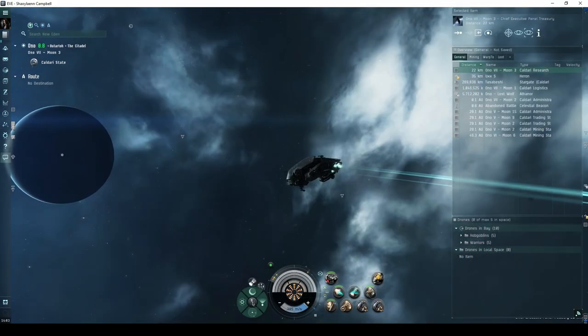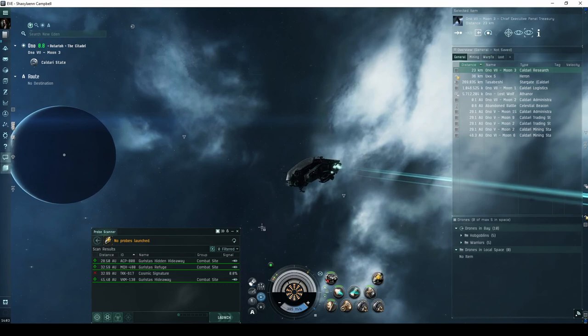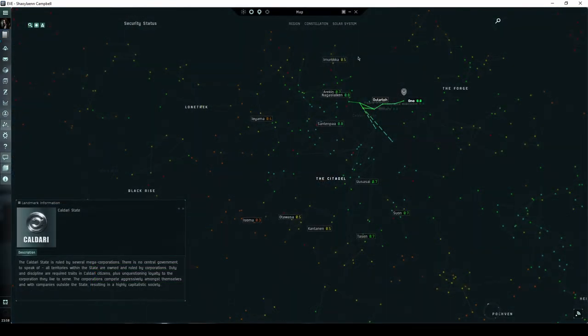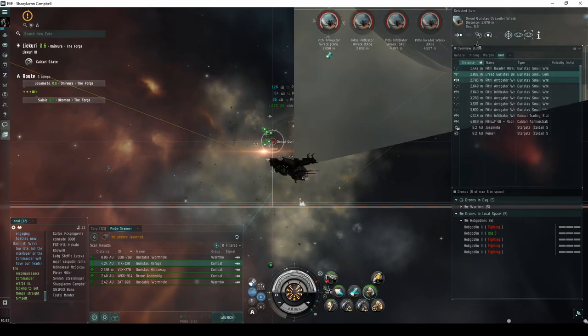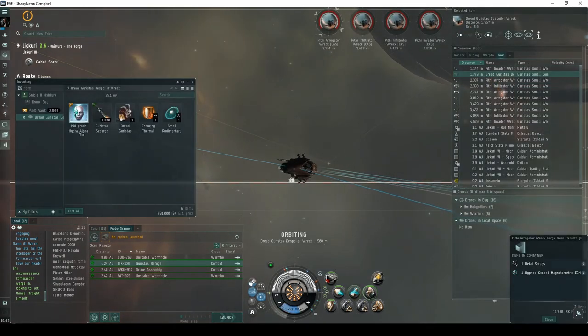Combat anomalies appear in your probe scanner window and you can warp to them immediately. The Garista's Hideaway is a combat anomaly found all over Caldari space. It's quick to run, even for newer pilots flying a frigate, and it does have the potential for some great loot drops.